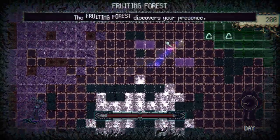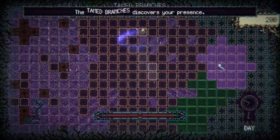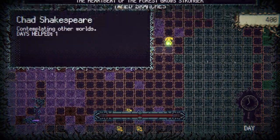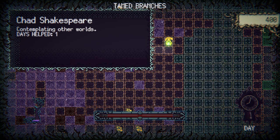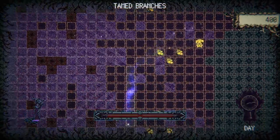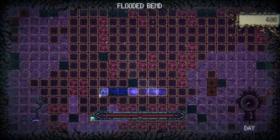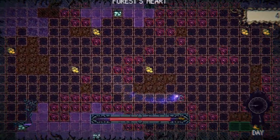I'm pretty sure there was someone over here we could help with this. I wonder if there's a map — I know that's probably naive of me to think. Contemplating other worlds — days helped: one. So does that mean he's going to need help at another point? We did help someone, and you can see the forest on the left there is healing. Nature is healing. Hopefully by fixing stuff we can unlock some more fast travel. Oh okay — no.